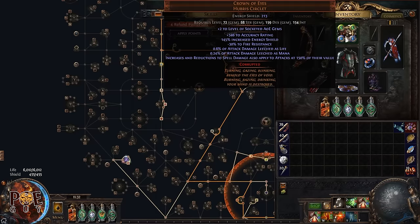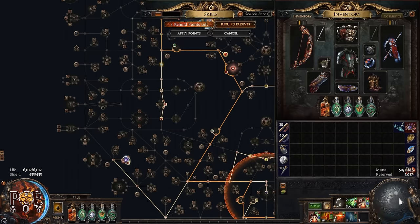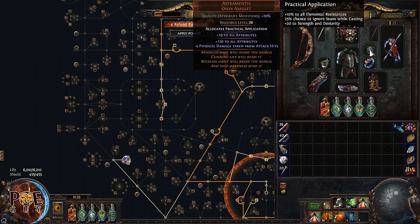Another upgrade: buy a Crown of Ice with '+2 levels of aura gems' to boost your auras. You can also use it at 90% mana multiplier cost by dropping Enlighten or keeping Enlighten and using Precision at higher levels. For Maligaro's Virtuosity, you can buy corruptions with attack speed or critical strike chance — make sure the roll is good. Double corruptions are great.